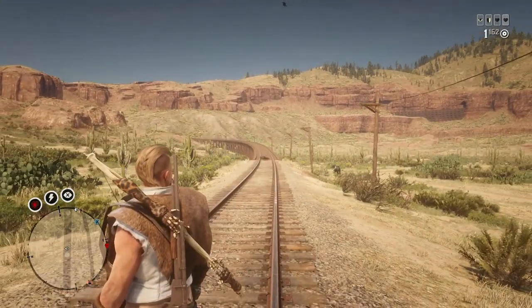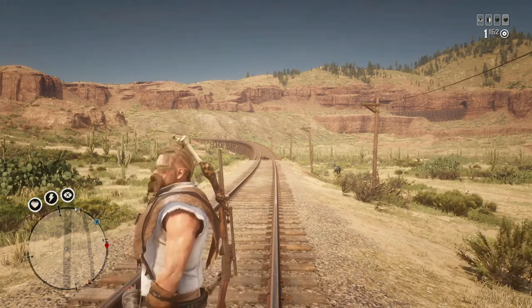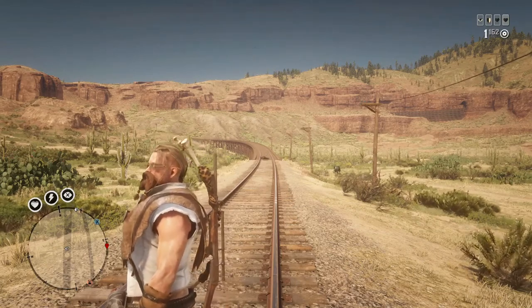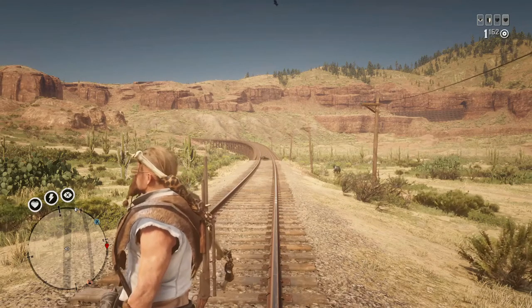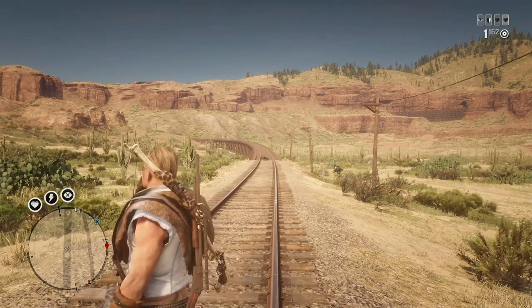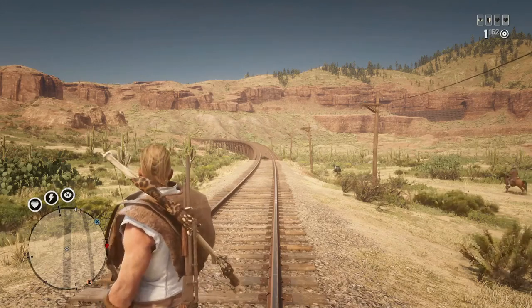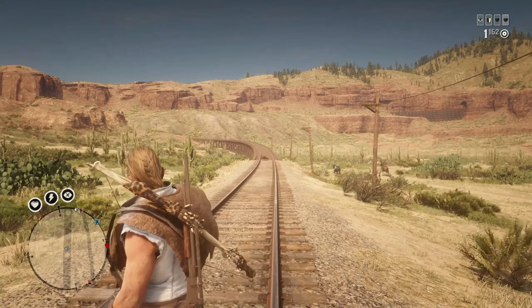You can see the ranges of the different revolvers. I only tested the Schofield, LeMatte, and Navy at 80 paces because they were tied at 60 paces. The Cattleman and Double Action obviously don't pack as much punch at range. The Schofield starts to fall off before the LeMatte and Navy. I could have gone further, but you're probably not going to be shooting revolvers at that great a distance anyway.